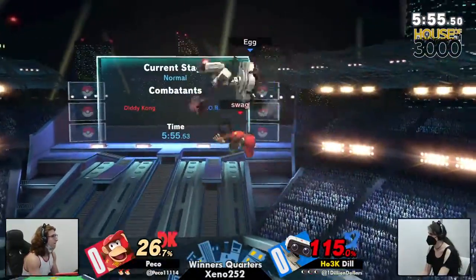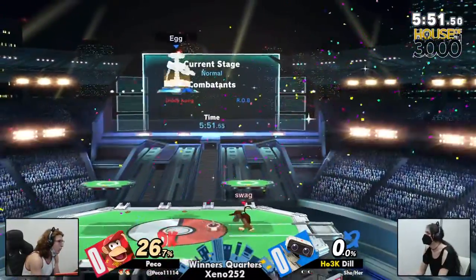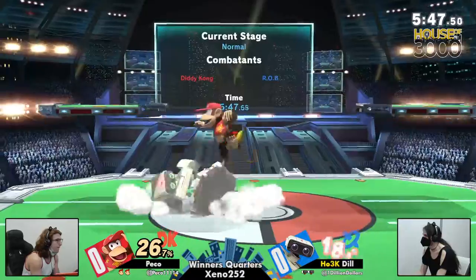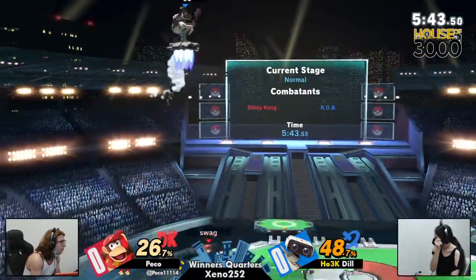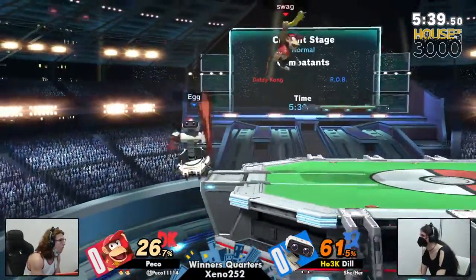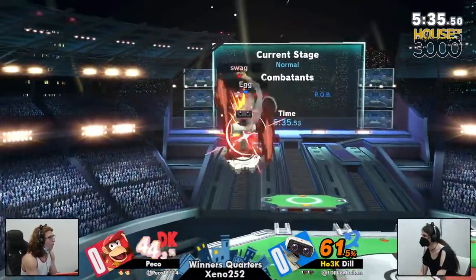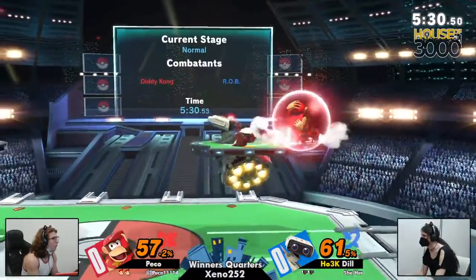Diddy Kong has good legs and can rack up damage pretty quickly, so as long as he gets a quick forward smash just like we've seen, it's gonna be an even game again. Dill getting a little bit too comfortable at the ledge, just coming right down in front of Peko. Got her stock — I guess he thought Dill would be more hesitant, like Dill's probably scared, he's gonna retreat to ledge. But nope, he just went straight into that forward smash.